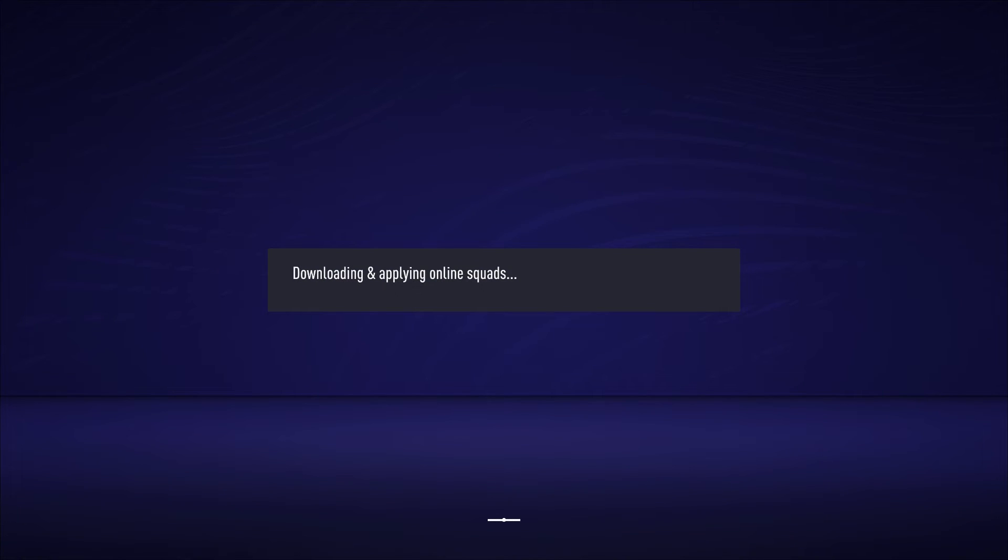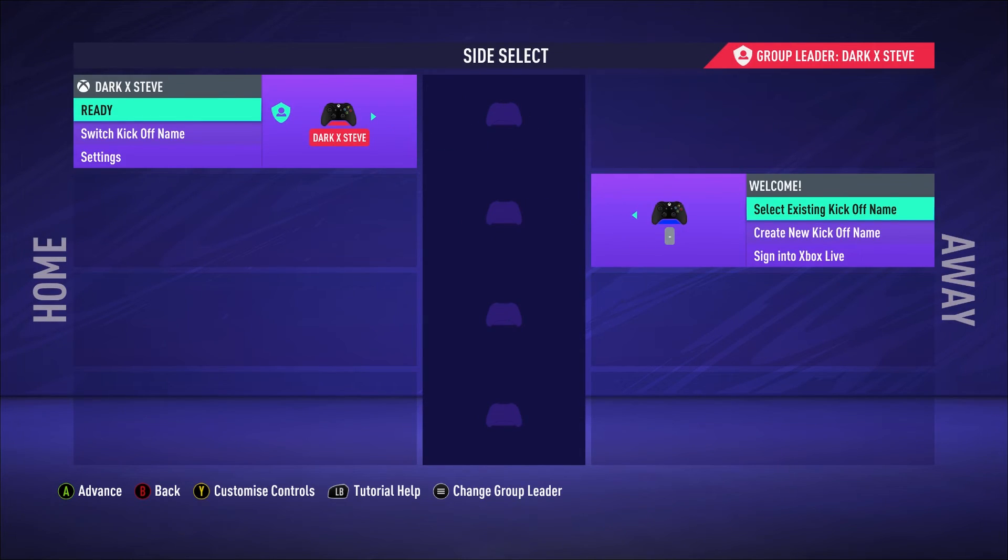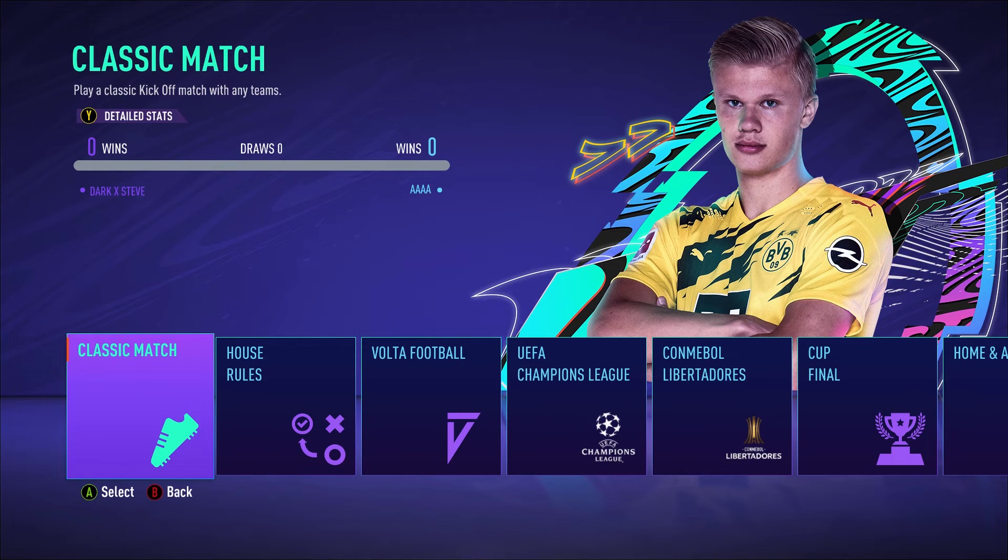DexGuides here with another achievement guide on FIFA 21. This is the Natural Talent achievement worth 15G, which you get for winning a penalty shootout without missing a goal.